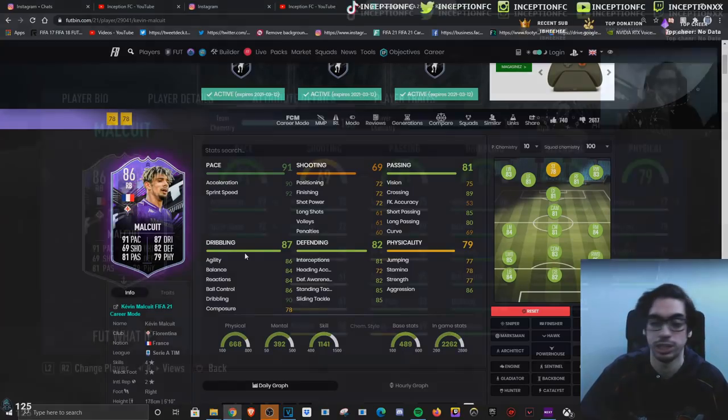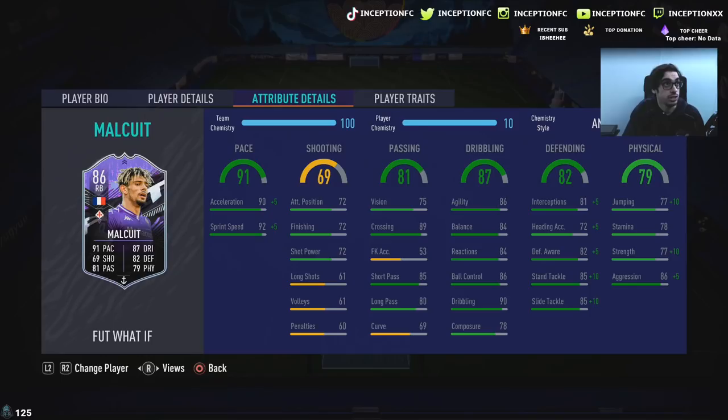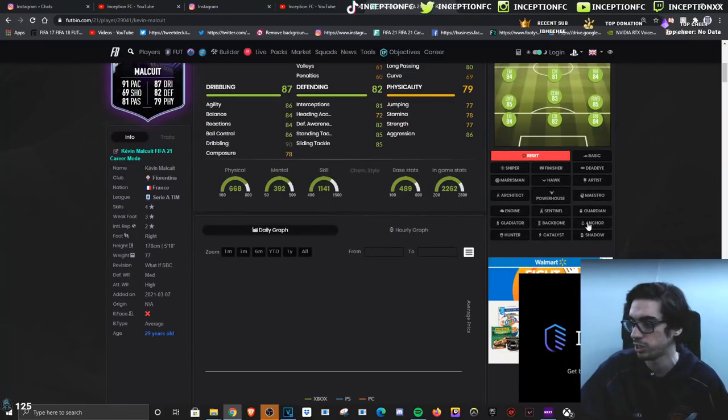He does unfortunately have 78 stamina. Even if they give him like an 82 or 83 stamina boost, it's a card that you mostly have to use on 'stay back while attacking' in the fullback area. This isn't really the type of card you can use as a right mid because his shooting is okay — not fantastic for an attacking presence, especially with stamina as low as 78. That is definitely a problem.